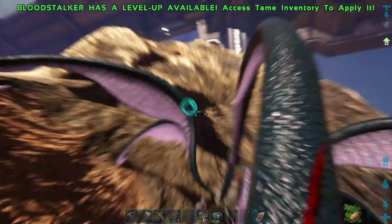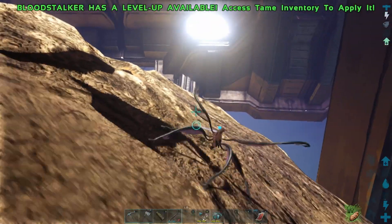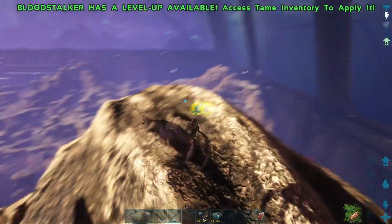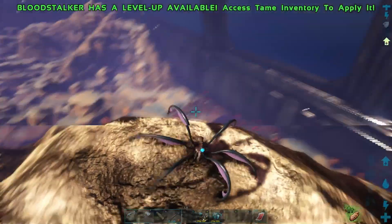Bloodstalkers — a creature that can climb walls and you can swing using its webs. These can be very useful in Ark as you can get around really quick and climb up very high with them. So in this video I'm going to be showing you how to tame one.